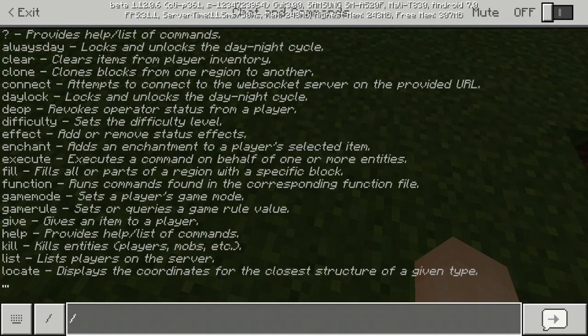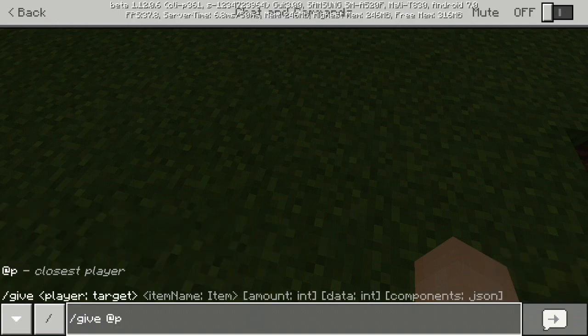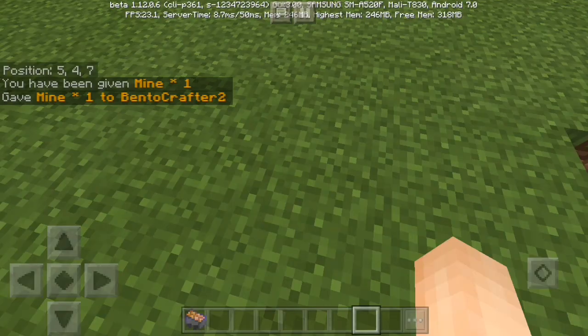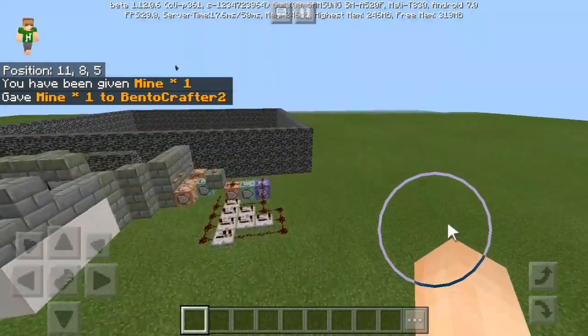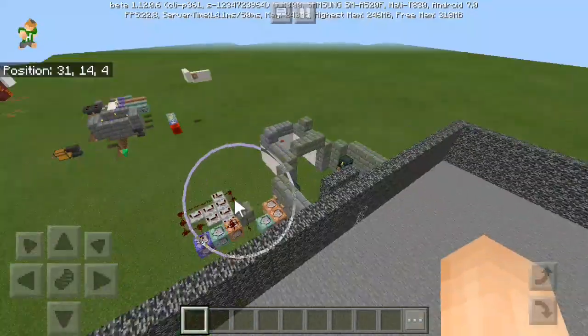By the way, that item is a custom made item. Let me show you how to get the custom item — I'm gonna create another tutorial about the custom item right after this video. So let's give it 'at P' and I got the mine icon. That has been given to me but it just disappeared because that's what my commands do.